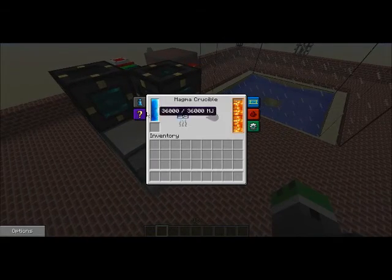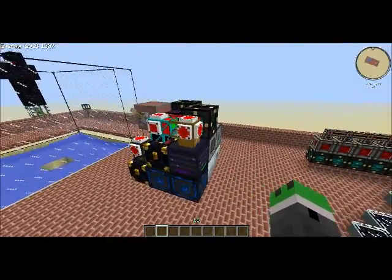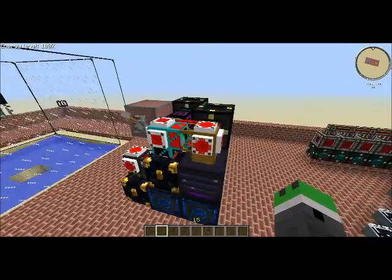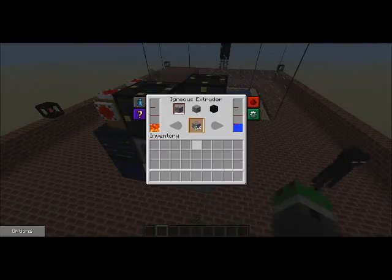Over here is a magma crucible — this is not using any energy, although I don't think it would anyway because the lava is full. So, how does this system work? Well, the basis for this system is here's an igneous extruder, which is creating cobblestone.